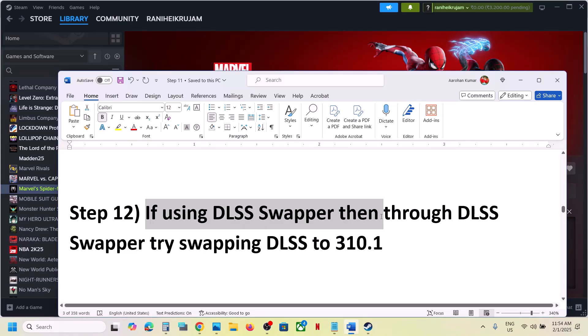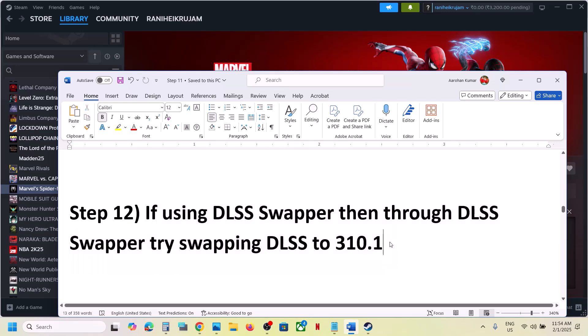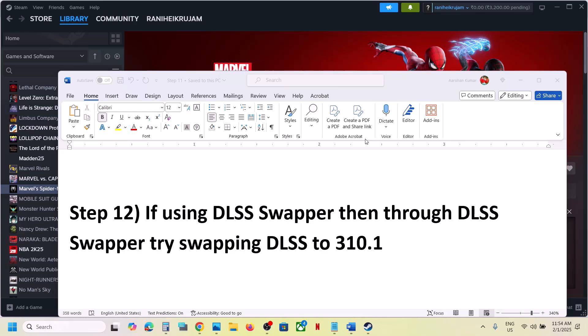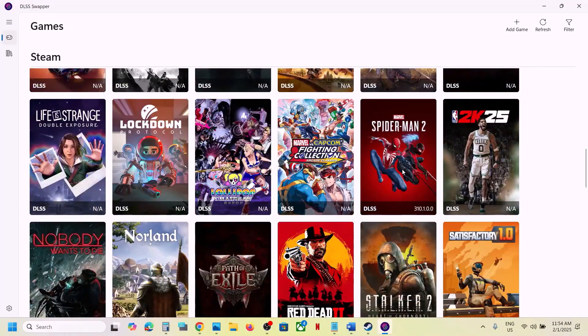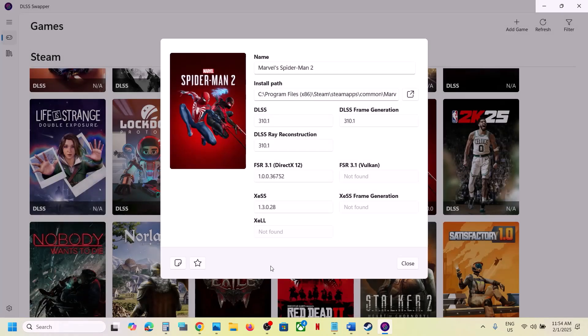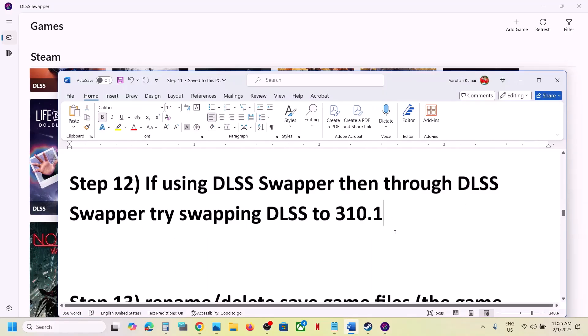If still not working and you are using DLSS Swapper, swap DLSS to version 310.1. Launch DLSS Swapper, find the game in the list, click on the game, select version 310.1 for both entries, click Swap, and then launch the game and check — this has worked for many players.